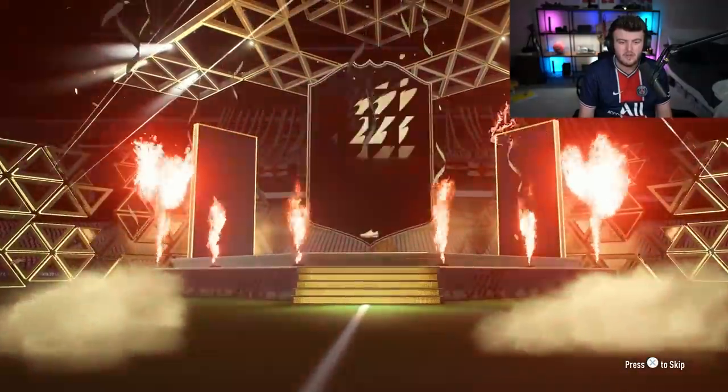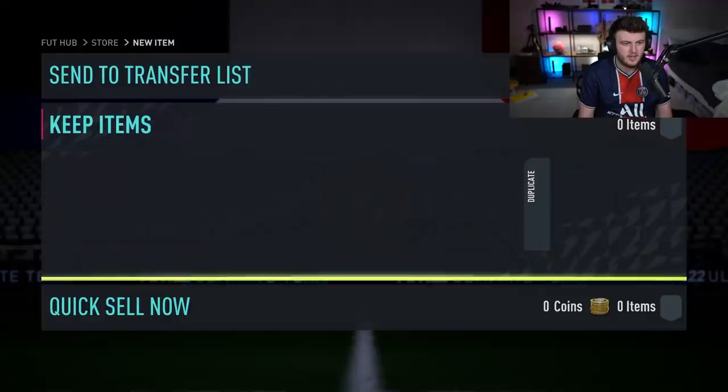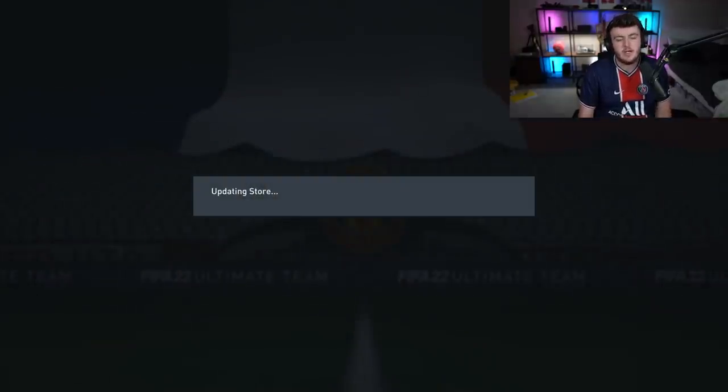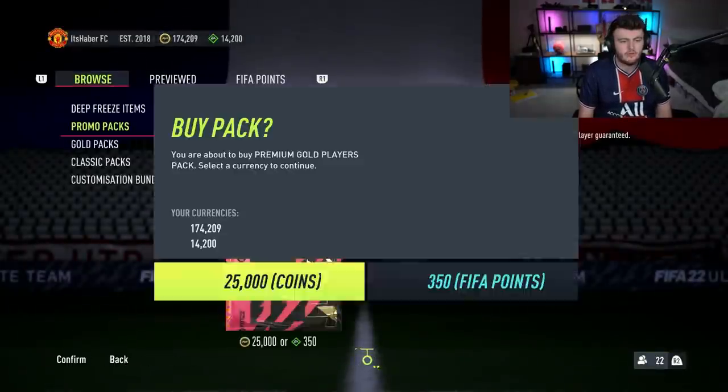That's another in-form — Romanian goalkeeper, a Milan goalkeeper. Don't think he's worth much, but I'll store him in the club. There's a non-rare as well, which is a W. How many we got left? We have three packs remaining. Come on, EA — show me one of these new cards.